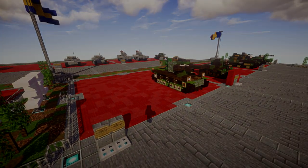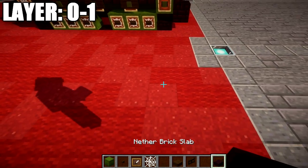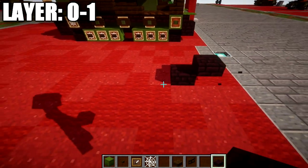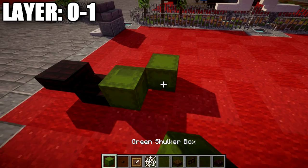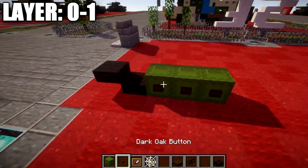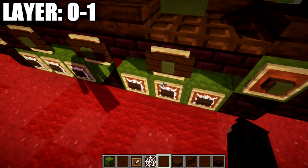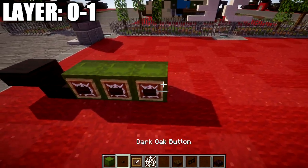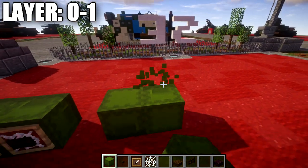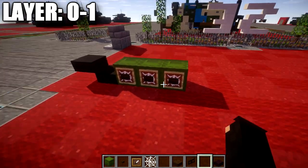Let's go ahead and move into the tutorial by beginning with our first set of layers, layers 0 and 1. We're going to place down a nether brick slab followed by a nether brick top slab toward the front. After that, we're going to place down a green shulker box coming off to the side, followed by a second and then a third one. Then we place down three dark oak wood buttons across those blocks, three item frames, and cobwebs in those three item frames. Make certain that the shulker boxes have the top facing to the side - it looks a lot better for the wheels.